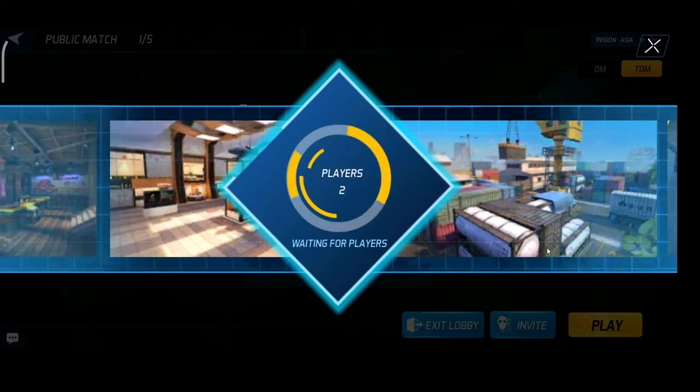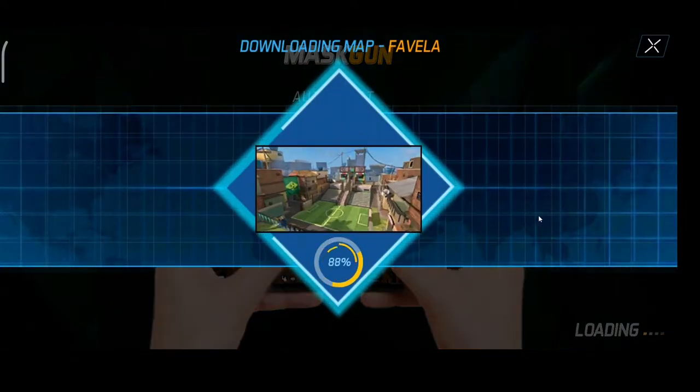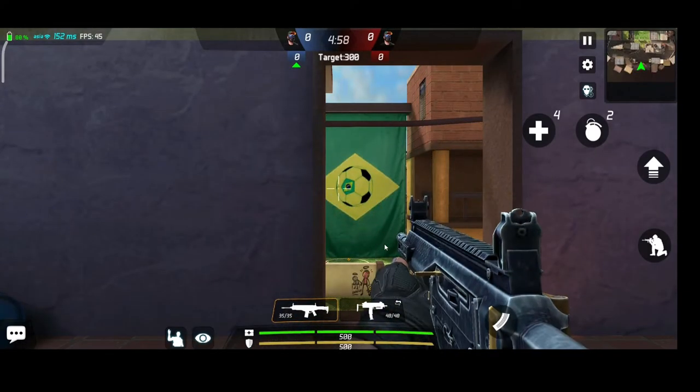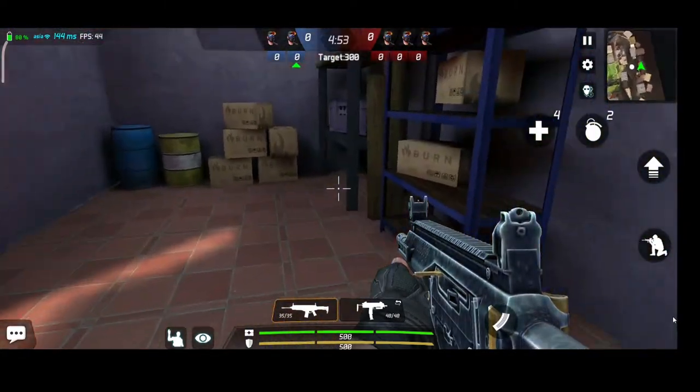Click on Join, then wait for a few seconds while downloading maps. And here we go! In this way you can invite your friend to the lobby and play with each other.